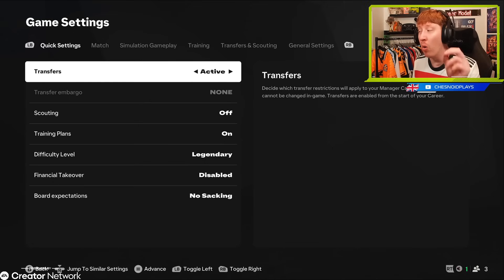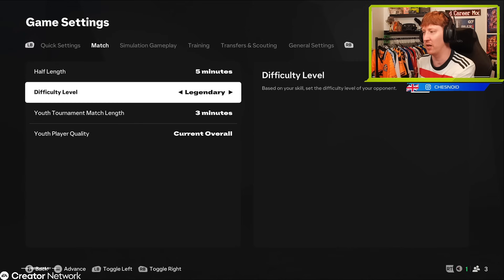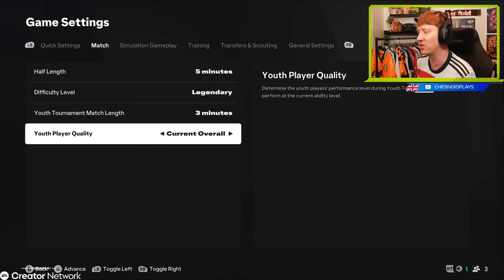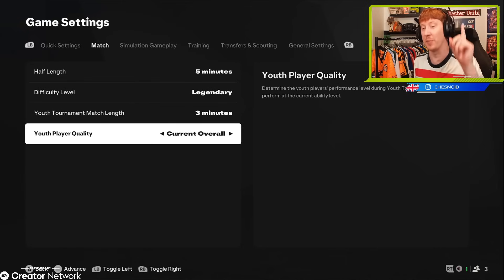The way you can set up a save this year is a lot more detailed than previous. This is the first screen you come to once you've selected the team you're managing with, and it already looks entirely different. There's a quick setting screen, but all those quick settings come from the other headers. There's the usual half length and difficulty, then the youth tournament which we'll come to, and you can select how your youth players play - either with their current ratings or their full potential so you know who's actually going to be good. You do have to factor in that if they don't get enough game time, they won't reach that potential.